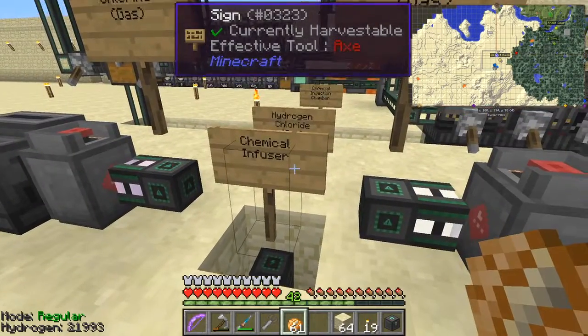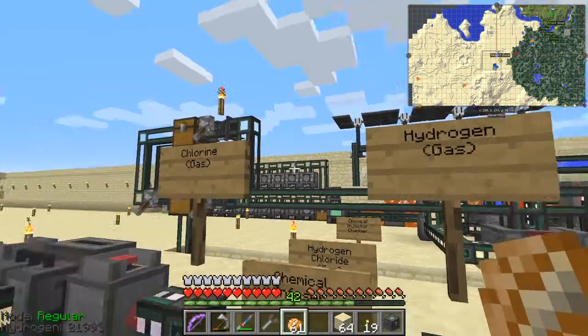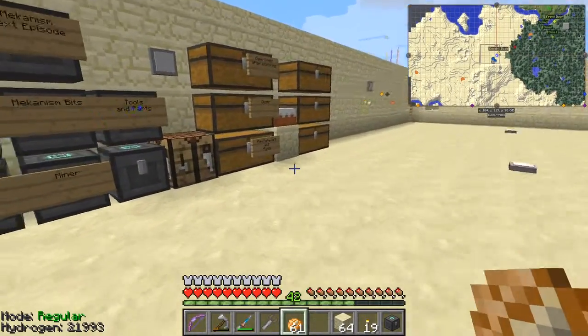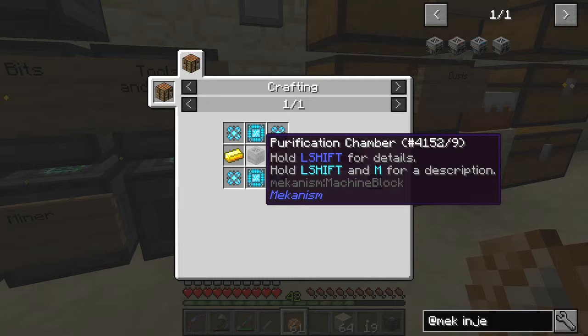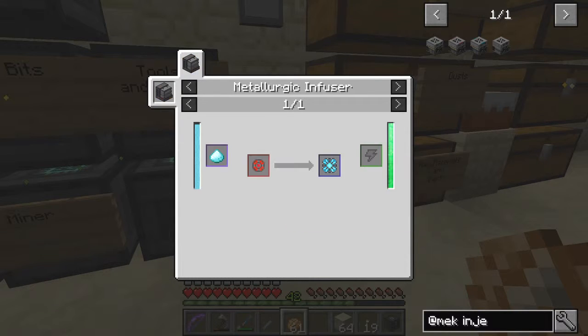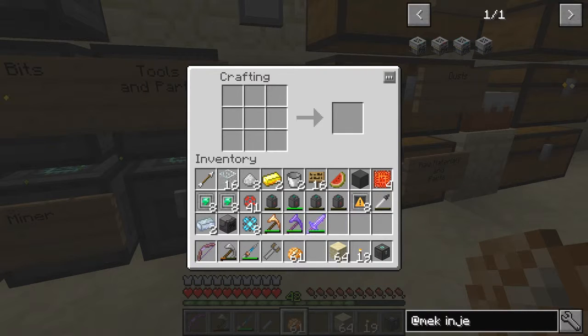Next we need to build two machines: the chemical infuser and the chemical injection chamber. For the chemical injection chamber, it's made from the previous tier machine — a purification chamber — along with elite controls, which have reinforced alloys in them. Reinforced alloys are simply enriched alloys with diamond mixed in. The elite controls are advanced controls with two reinforced alloys. Everything steps up in tiers quite nicely.